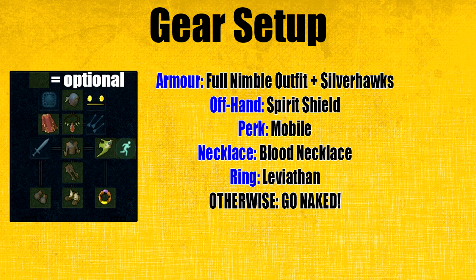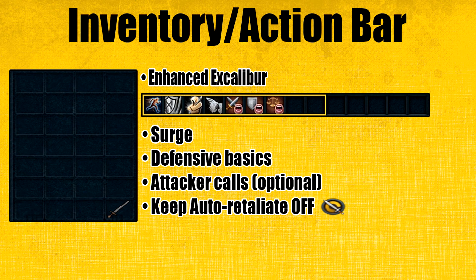For my gear setup, you can go naked if you like. But if you want to bring something, you want to bring a spirit shield with some armor just in case. The mobile perk really helps you surge more often. You may also want to bring silverhawk boots for some additional XP, and combine that with the nimble outfit for more additional XP from silverhawks. For my inventory setup, you don't really need to bring anything, but you need a lot of inventory space. The only thing I would bring is just an enhanced Excalibur just in case.